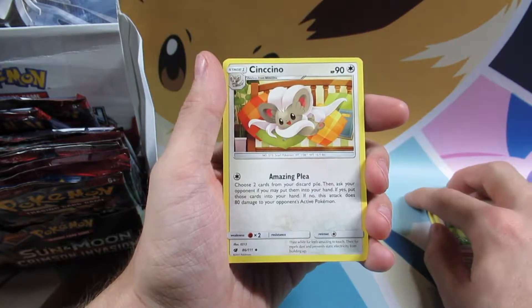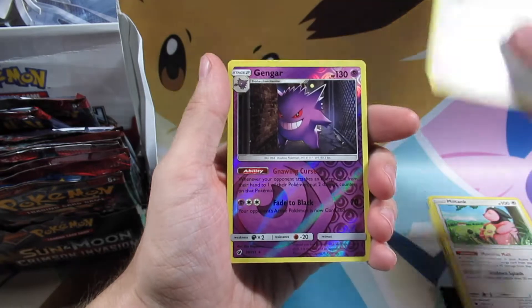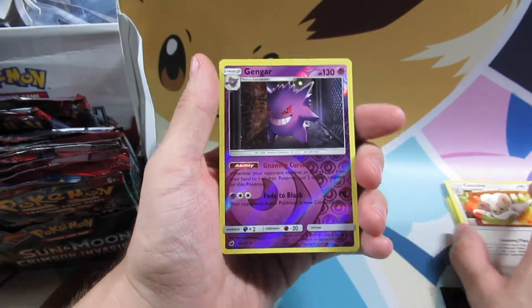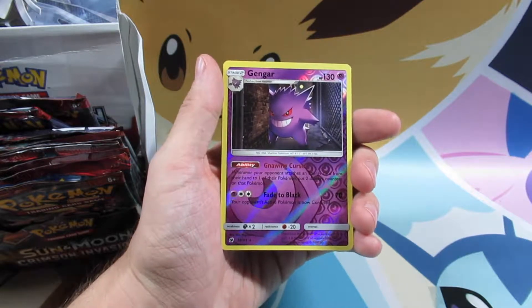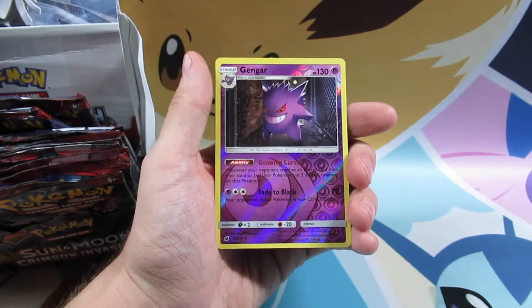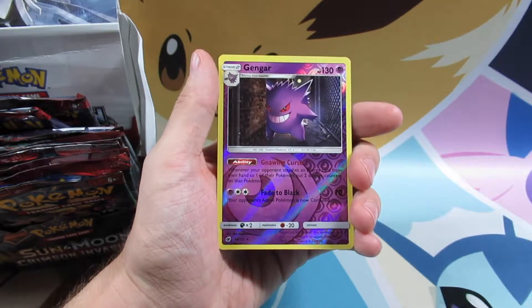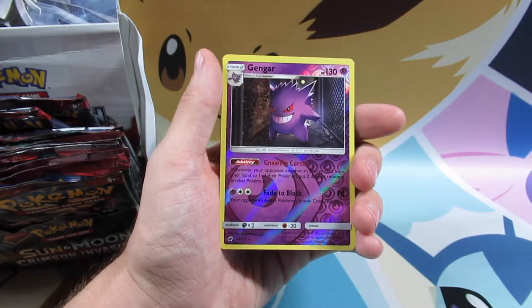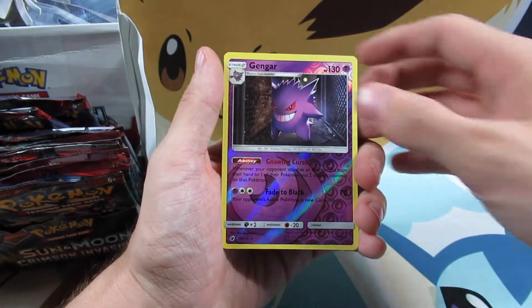Oh, it is a Zoroark Gengar Reverse Holo Rare. Very cool! Maybe we're going to get a double hit today. I actually love this Gengar — it looks super cool. Definitely holo, even reverse holo. It'd be cool to see one that had the psychic plus the holo foil. That would be pretty cool.